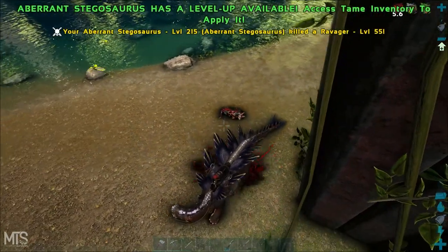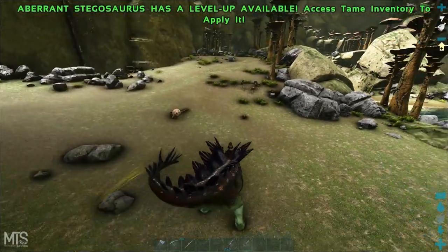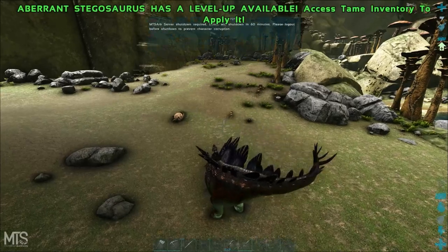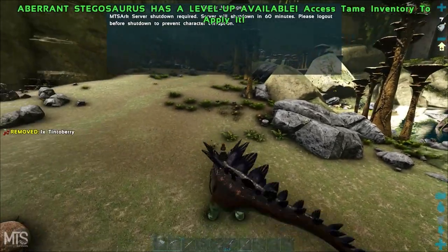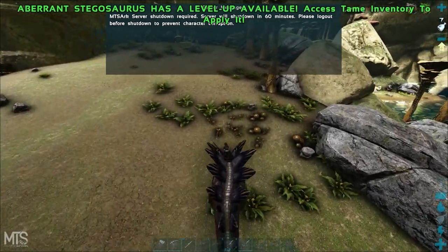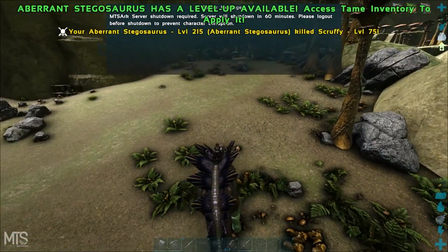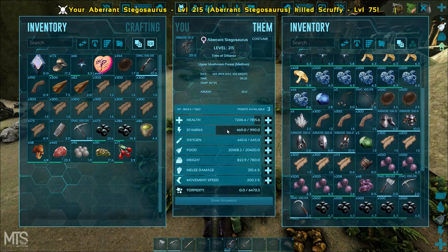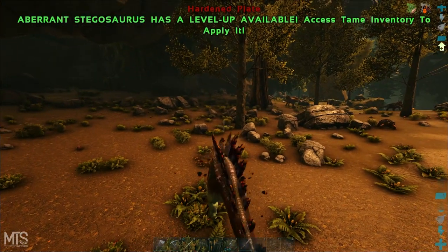Someone just happened to run up on me on this MTS server today. This dude tries to run up and bola me — I don't know if he's missing or not — but regardless, even if he did hit me it's not gonna dismount me off the stego. You can't get dismounted off these things. You're gonna see a lot more people using stegos in PvP.